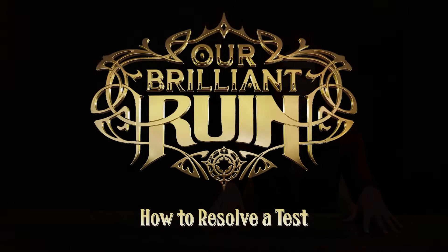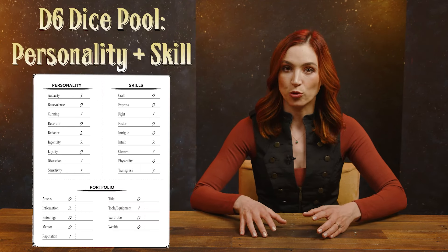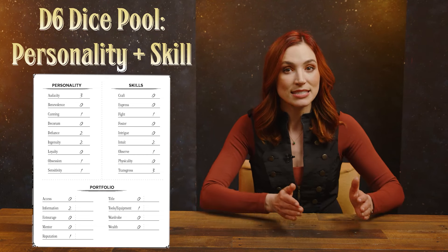Because now it's time to talk about Resolving Tests. This is a roleplaying game after all, so there has to be a system by which the results of attempted actions are determined. Like many games, Our Brilliant Ruin uses dice, though the GM never rolls. When a player attempts an action that could break many directions, they create a dice pool, collecting a number of D6s equal to personality plus skill.